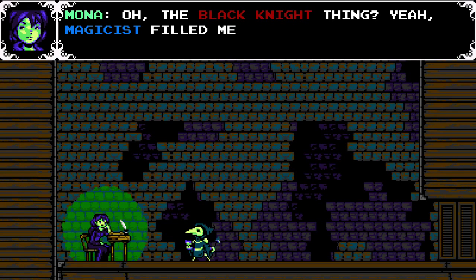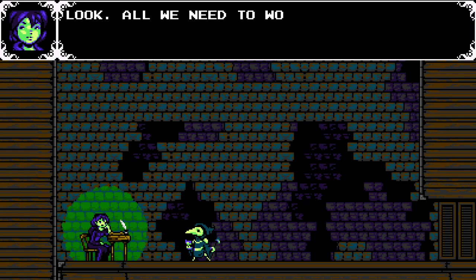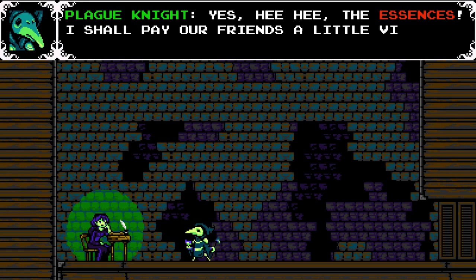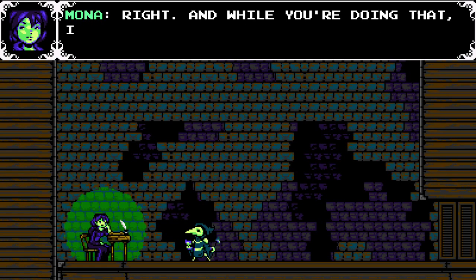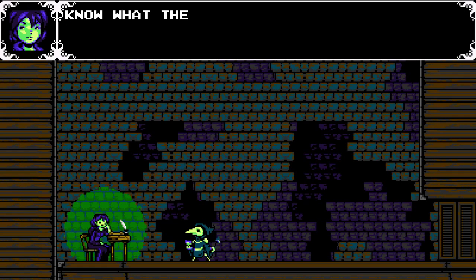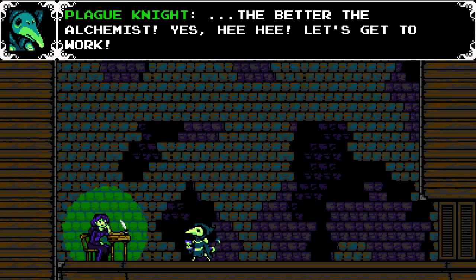'We have a big problem — we've been found out.' 'The Black Knight thing? Yeah, Magistice filled me in. Don't worry — that fool has nothing on us. All we need to worry about is those final ingredients. We're stuck languishing here in obscurity until then.' So Mona was in the original game too — apparently she's actually evil. 'I shall pay our friend a little visit and borrow them.' 'And while you're doing that, I'll keep researching ways to get more bang for our buck.' 'You know what they say — the bigger the explosion, the better the alchemist.'